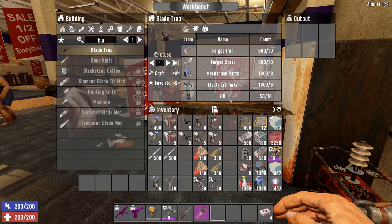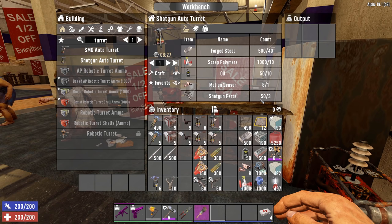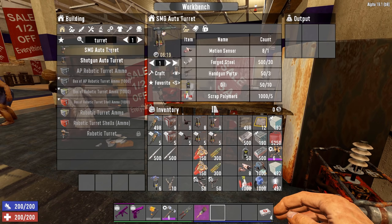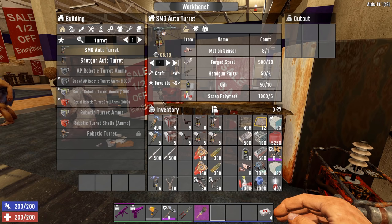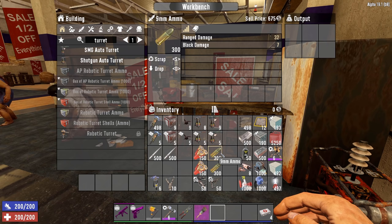The shotgun auto turret requires steel, polymers, oil, a motion sensor, and three shotgun parts. Make sure you have a good ammunition stock of shotgun shells as it will deplete them fairly quickly. The SMG auto turret needs a motion sensor, steel, handgun parts from pistols, oil, and scrap polymers. It uses 9mm ammo, so stock up on those as well. You can also visit your local trader to buy these electrical traps — they often stock fences, dart traps, blade traps, and shotgun auto turrets.